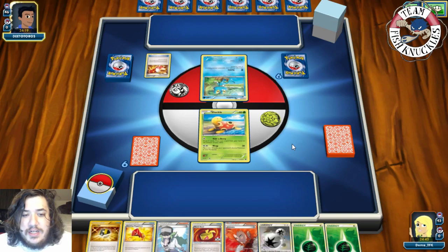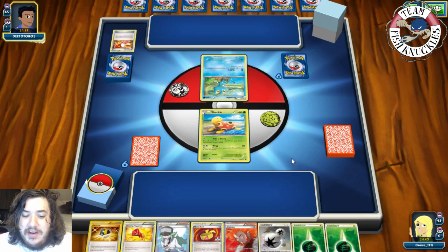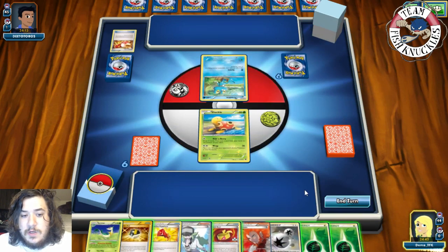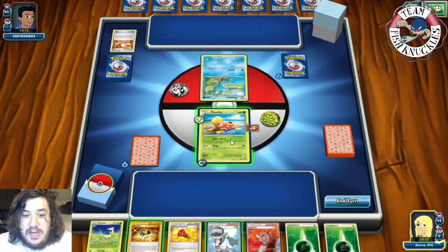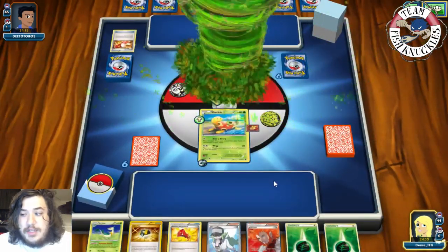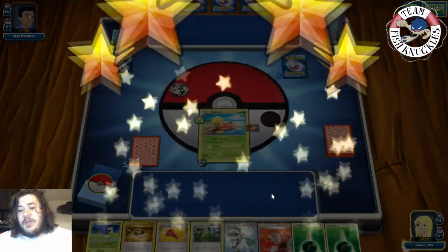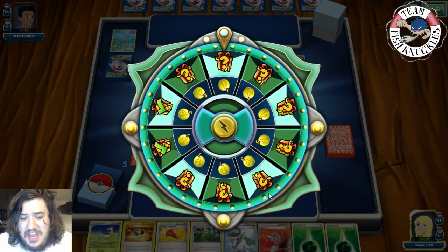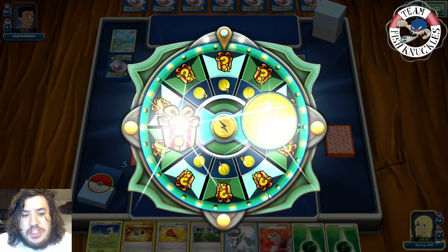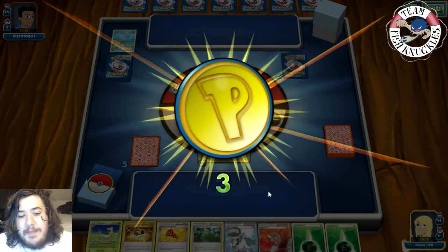We attach DCE and Grass Energy and go for Wrap for 100 damage - that's a donk! Game 1 to Shuckle! Our opponent didn't play their N, maybe they already had a Froakie in hand, maybe they didn't think we'd actually attack with Shuckle. We knew they had a supporter card but whatever - Shuckle MVP taking the donk. We'll see a proper game with the deck in the next game.